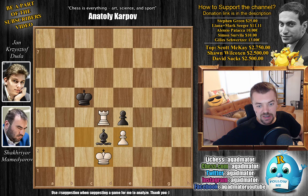After King D2, Duda resigned — a well-deserved victory for Shahrir Mamedyarov. As Peter Leko said, it was one of the positions that gave white immense trouble how to break through, and Mamedyarov found some more poison to be used against this line of the King's Indian. I do hope you enjoyed it. I would like to thank Steven Green, Liana and Mark Siga, Alessio Pataka, Simon Servila, and Gilles Schwerza for their contribution to my channel. Thank you very much — I really appreciate it. You can check all my previous videos here. Thank you all for watching, and I will see you soon, continuing for the next few days with the coverage of the FIDE World Rapid and Blitz Championship.